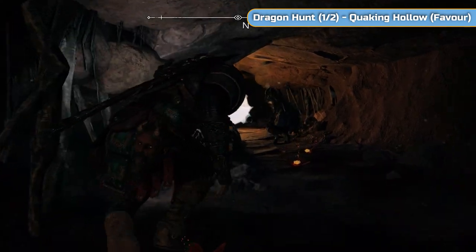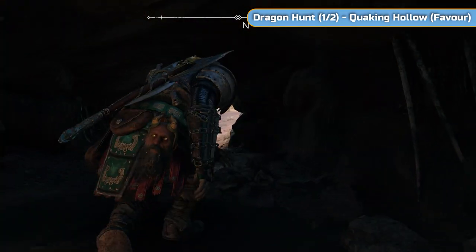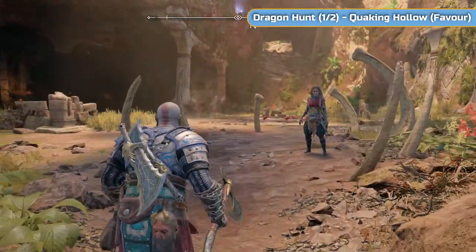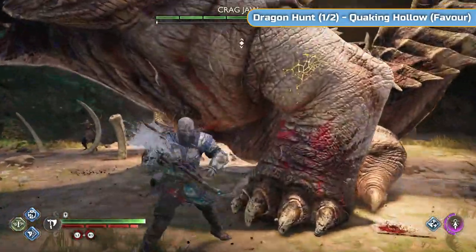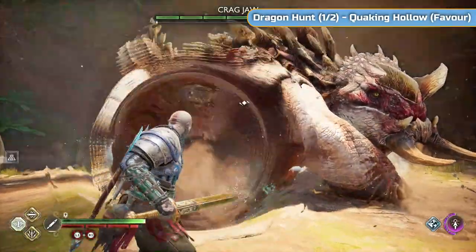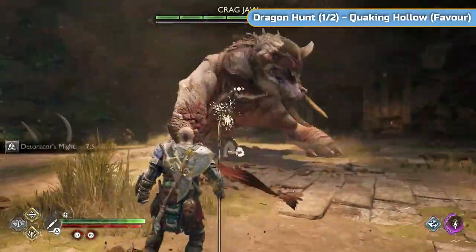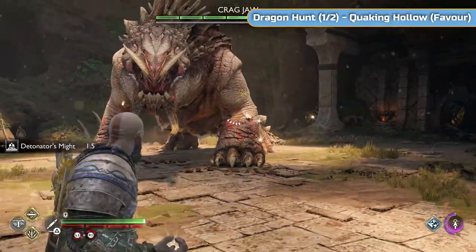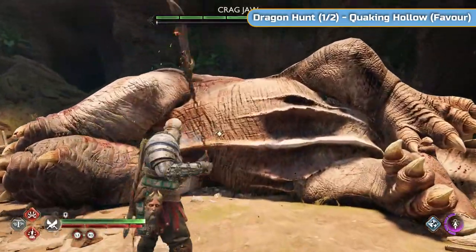We're going through here for the Quaking Hollow dragon hunt fight. It's a drake — one of the ones that doesn't fly; it's the big rhino-looking thing. It looks more like a dinosaur, a triceratops or something. Try and hit its legs with the spear to disable it for a few free hits. If you're struggling to get an aim on it, use your slowdown relic.